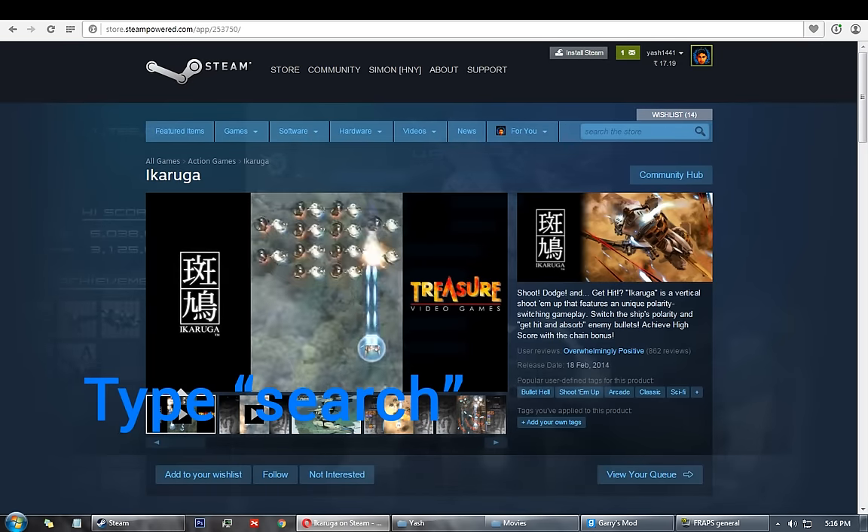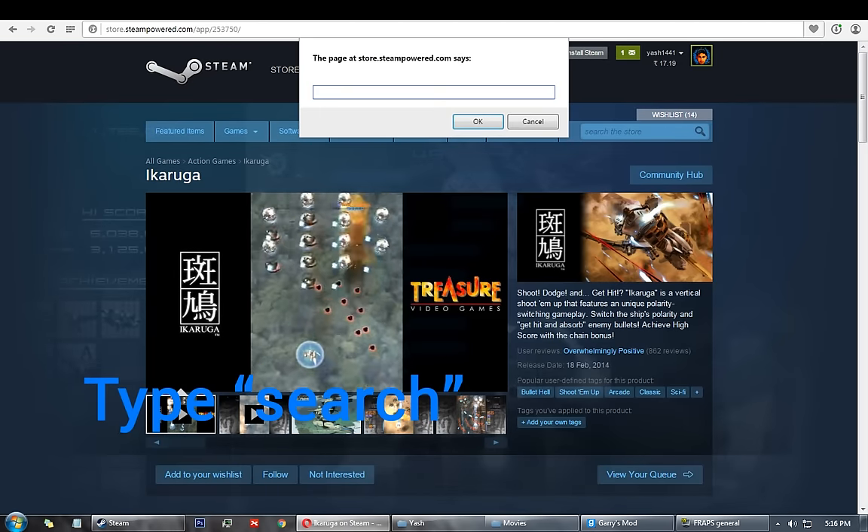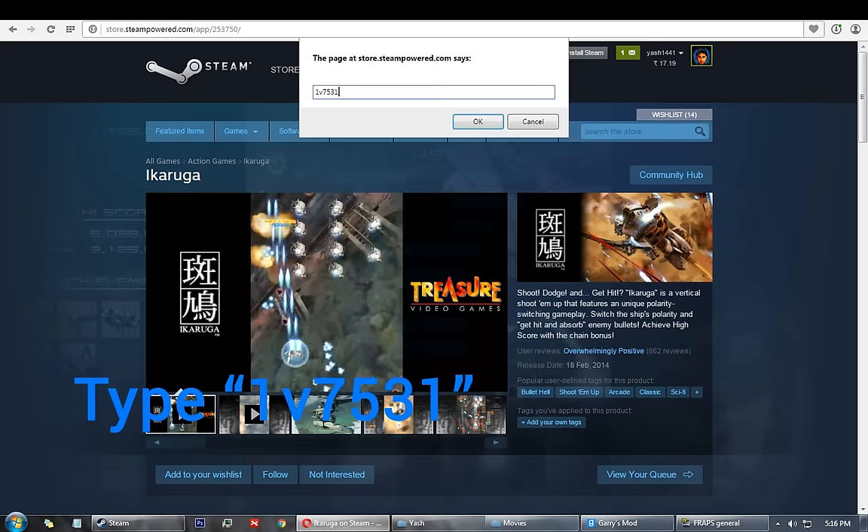Then just type in search and this will pop up. Then type 1v531, then press ok.